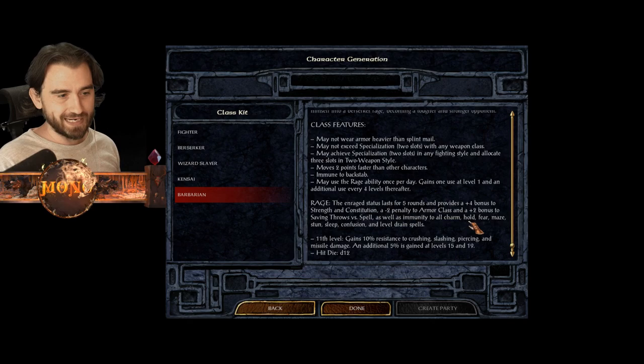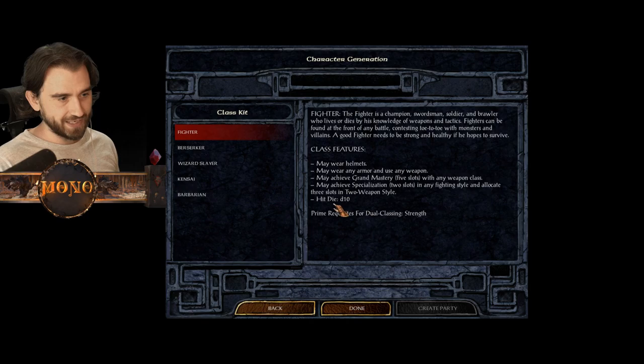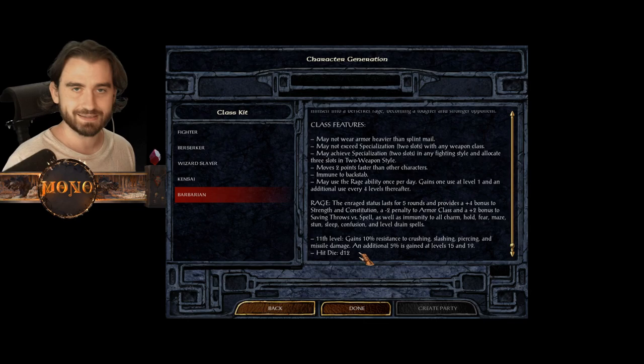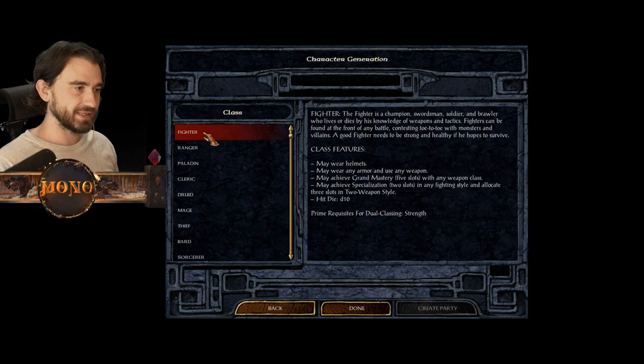The Barbarian's rage gives plus four to strength and constitution, minus two to armor class, and a plus two bonus to saving throws versus spells. The Barbarian also has a d12 hit die, which is the highest - the regular fighter has d10. So a fighter starts with 10 HP at level one, but the Barbarian starts with 12 plus your constitution modifier, which we'll talk about with attributes.